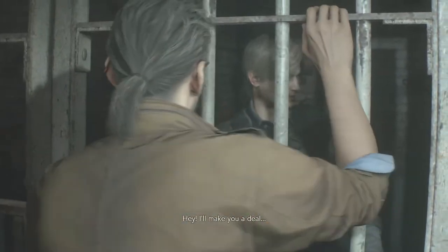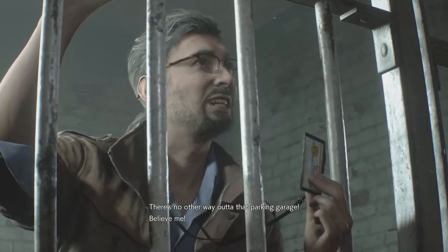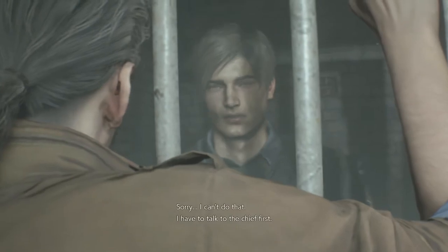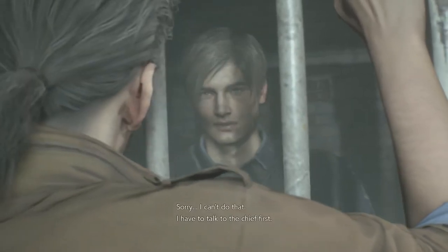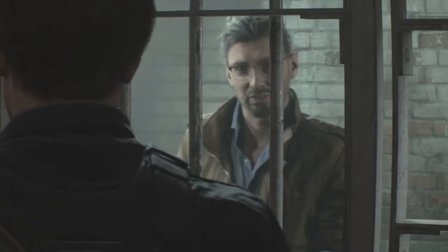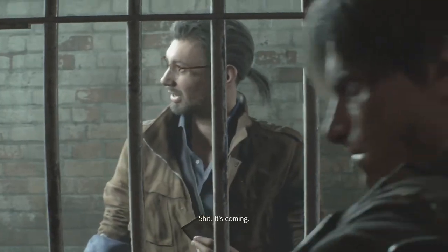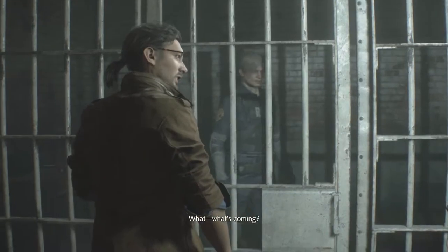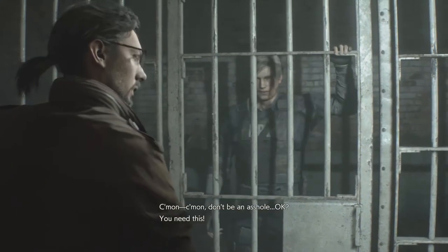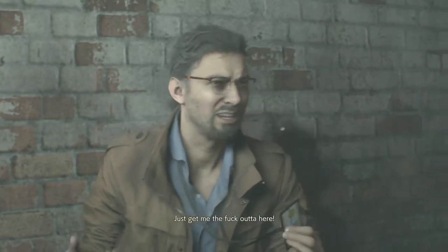I'll make a deal — unlock this cell and I'll give you this. There's no other way out of that parking garage, believe me. Sorry, I can't do that — I have to talk to the chief first. Look, we're both prisoners in this station, so either we play nice and help each other out — hey, you need this, just get me out of here!